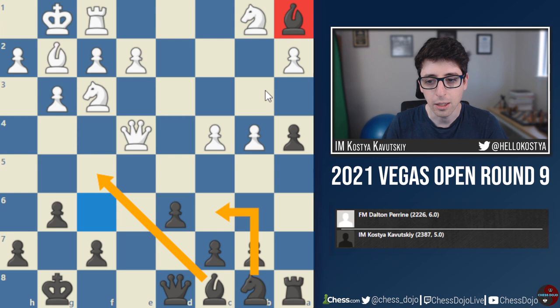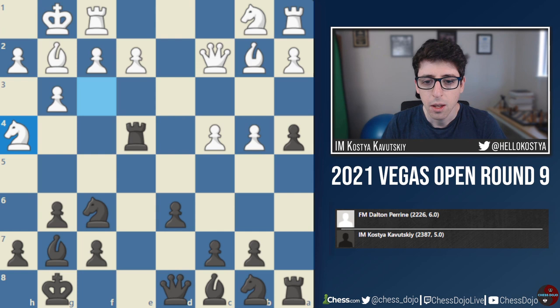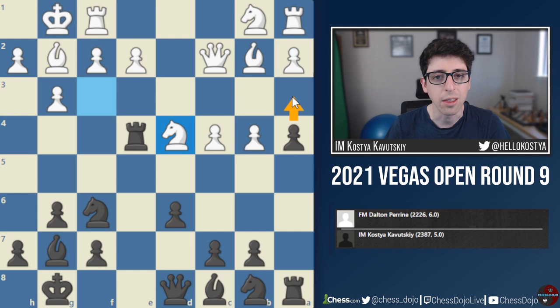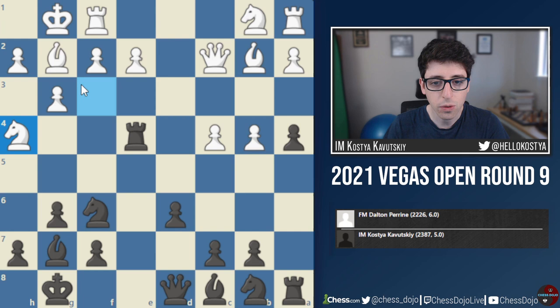Instead, after Rook takes e4, White really surprised me with Knight h4. But this move actually makes a lot of sense, because if allowed, Black's next move is going to be Bishop f5, which could be very unpleasant for White's Queen. During the game I actually thought he might play Knight d4, but analyzing afterwards I realized there's a3 here - that's why Knight d4 wasn't played, because Black can get a3, and if Knight takes a3, there's Rook takes and Black is winning two Knights for the Rook. Knight h4 gets the Rook out of the center but also stops Black from playing Bishop f5.